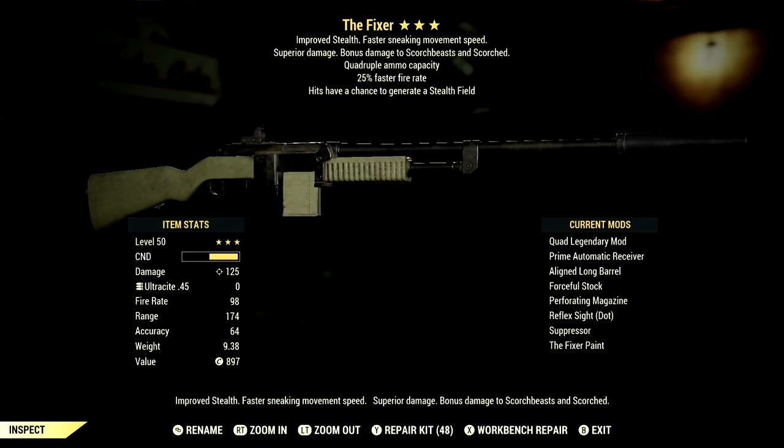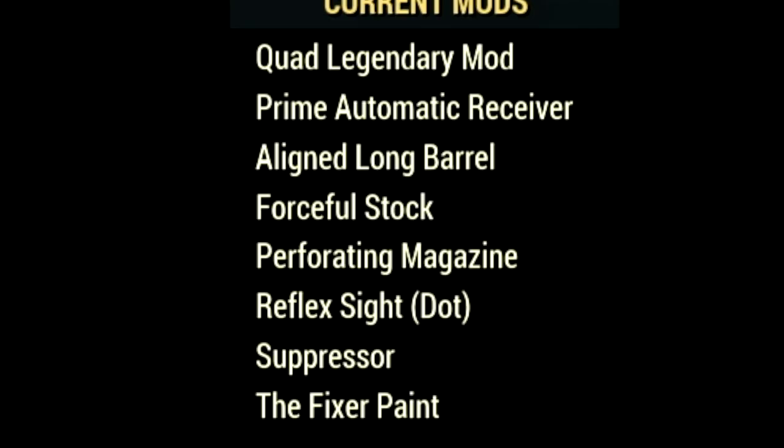This Fixer is absolutely insane for commando builds. Over in the mods, what we're using is the Prime Automatic Receiver, Aligned Long Barrel, Forceful Stock, Perforating Magazine, Reflex Sight, Suppressor, and the Fixer Paint.